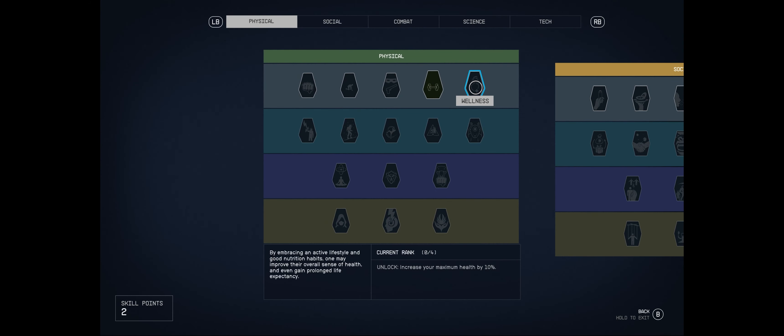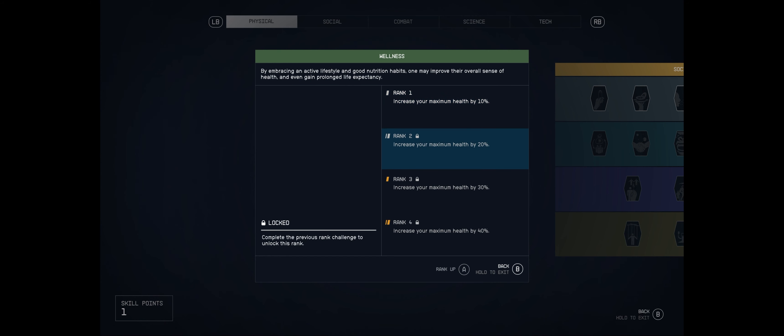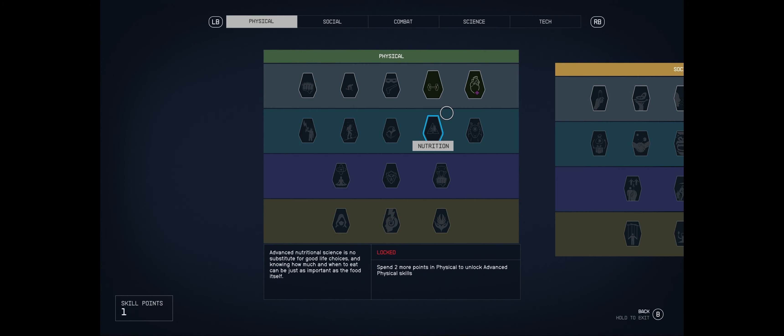One of my points has to go to Wellness - I always do that when starting a new RPG to increase maximum health. After spending the point, to get rank two I need to heal 200 damage, which I'll pretty much passively unlock. For the second point, I'm torn between holding onto it or sinking it into something.